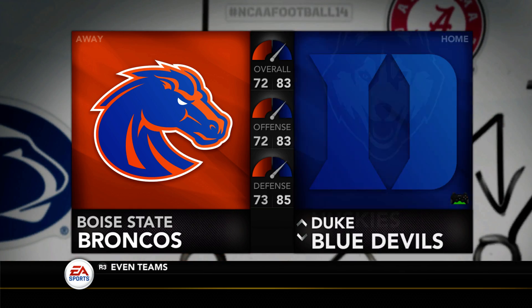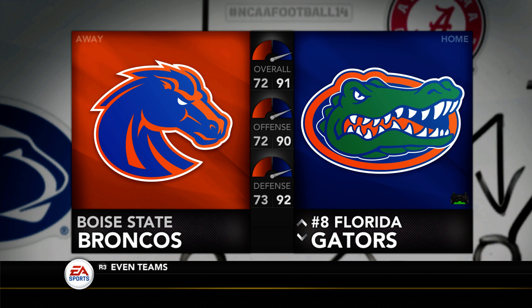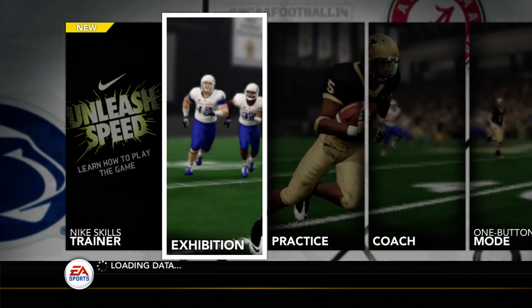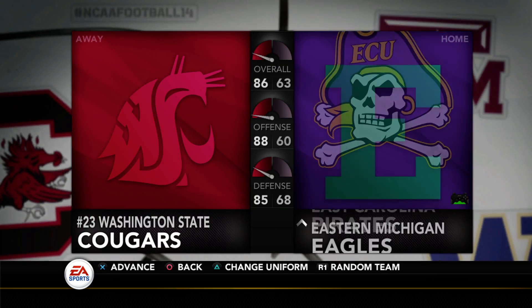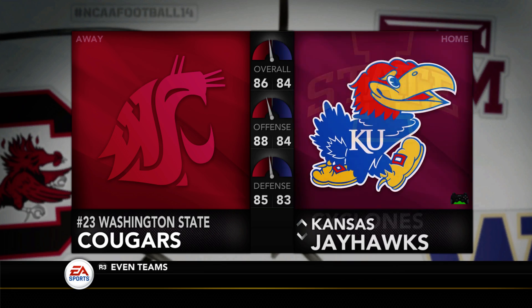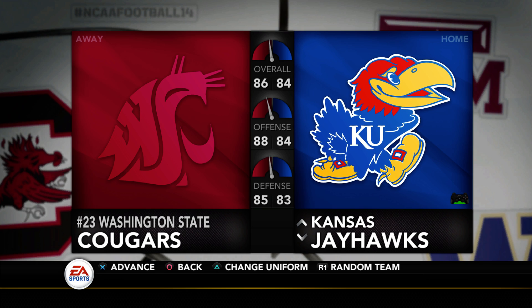Let's go to those two logos we specifically looked at. Florida no longer has the double registered logo — it's much sharper and cleaner and the colors are more accurate. We use team color codes for these colors and apply the gradient and shadow to them so they look nice. Let's go to Kansas as well — as you can see, Kansas no longer has that issue we saw earlier.